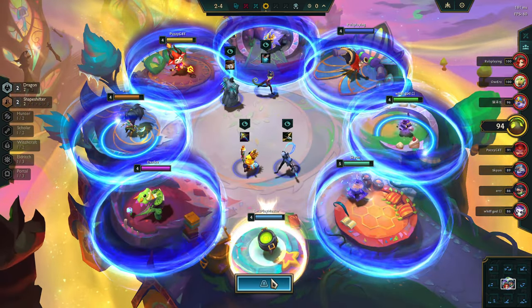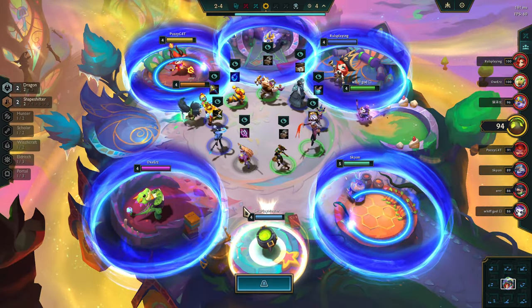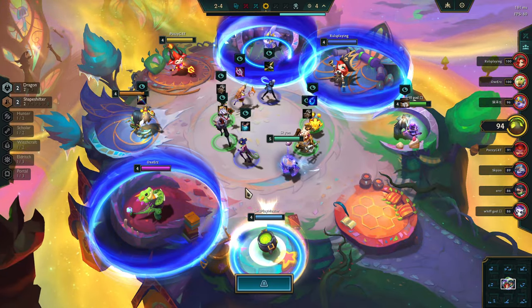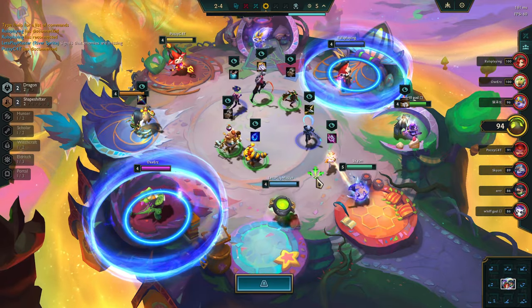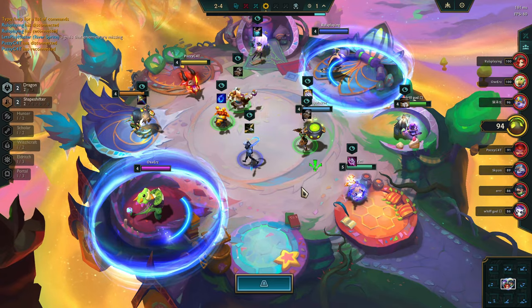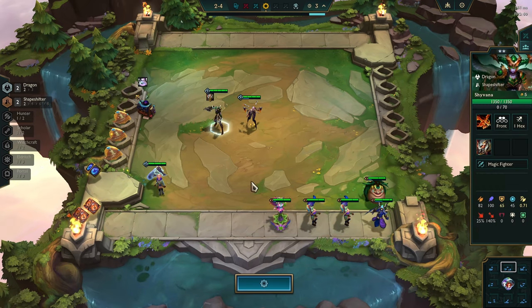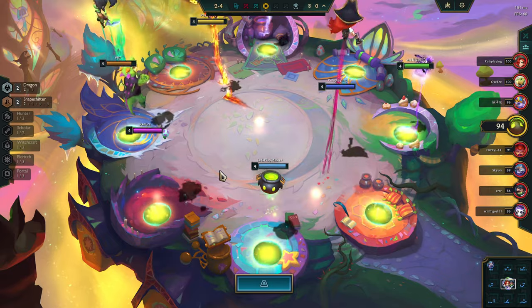So now we want Sword or Cloak. There goes Sword, so we'll get Cloak. Belt could also be fine — there's no Belt there. Okay, so we're making our way to Lifesteal next, which is just good for survivability.